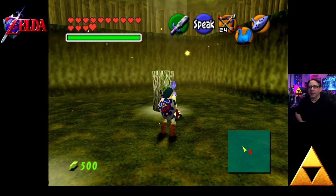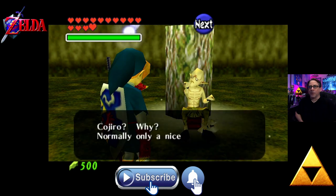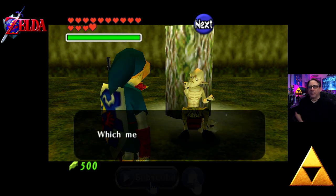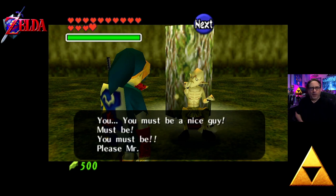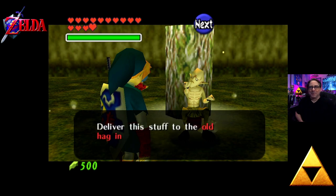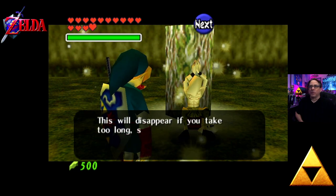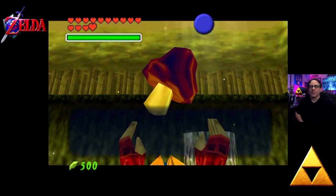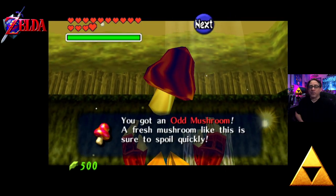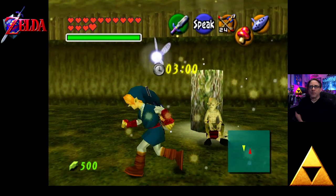Look at this guy — he's not looking too good. He calls out to Kujiro, saying a nice guy like him can normally tame that cucco, which means Link must be a nice guy. He asks us to deliver some stuff to the old hag in the potion shop, warning that this will disappear if we take too long, so we gotta hurry. Next phase: the Odd Mushroom. This is the first of our timed sequences of this quest.